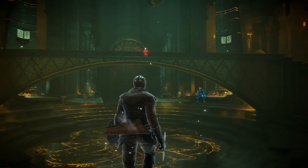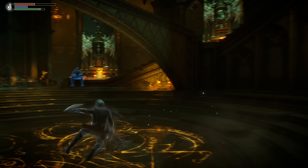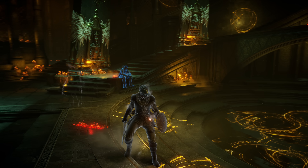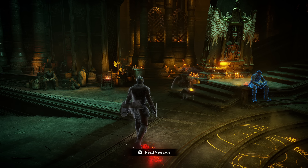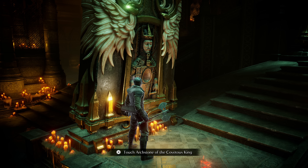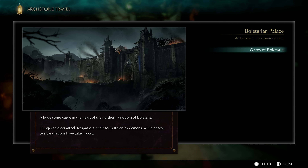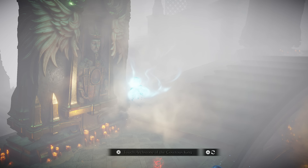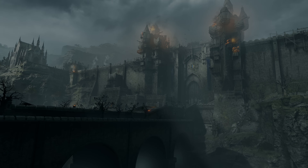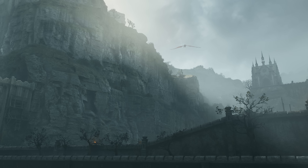Hey everybody, welcome back to Demon's Souls — look at us, we're ready to rock and roll. We're at half health because we're in soul form, or ghost form. We're heading out with no fancy pre-order weapons — going in old school style, gotta earn it. Off to the Gates of Boletaria, a huge stone castle in the heart of the northern kingdom. Nearby, terrible dragons have taken roost. This whole area is ingrained in my memory of Demon's Souls.